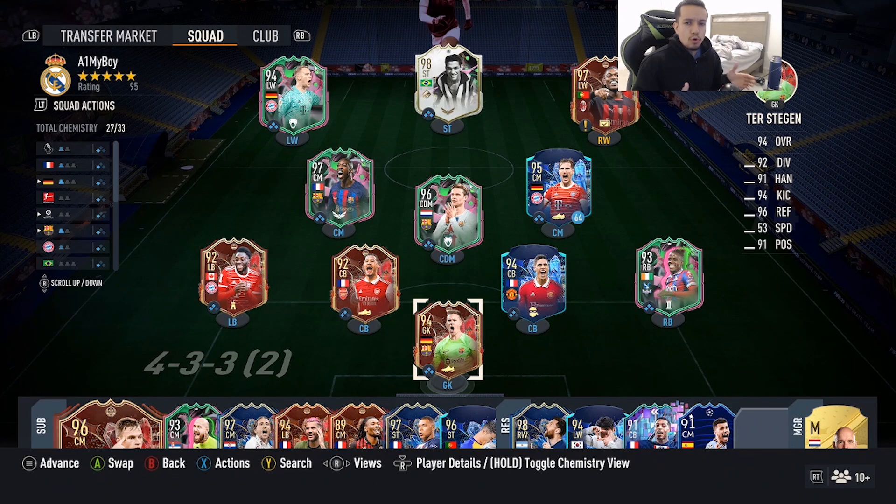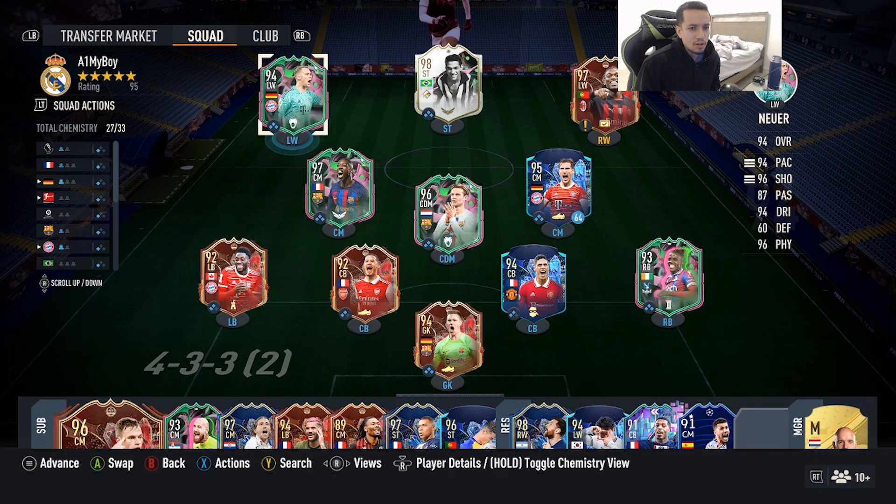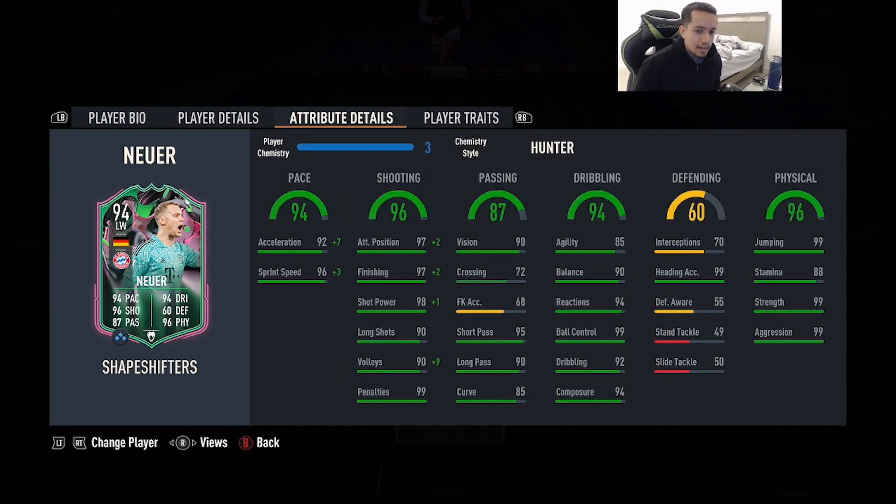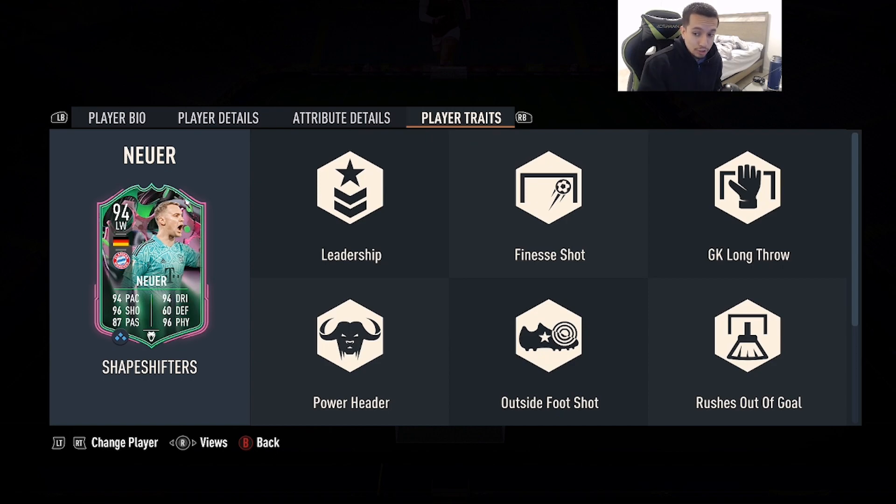What's going on, welcome to another video. I do apologize for the late upload — I should have uploaded this card yesterday. But we're looking at a card that's 94-rated Shapeshifters Manuel Neuer: 6'4, high/medium work rates, right foot, five star skill moves, four star weak foot. Shoutout to samoa for lending us that account. Stats are 94 pace, 96 shooting, 87 passing, 94 dribbling, 96 physicality.